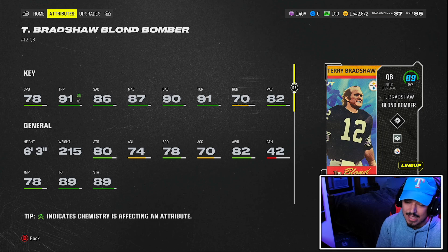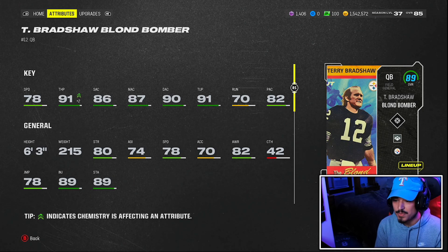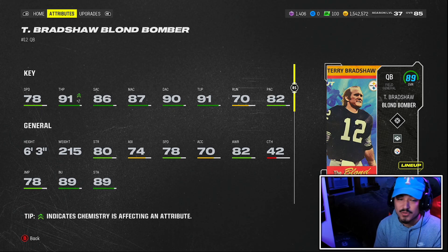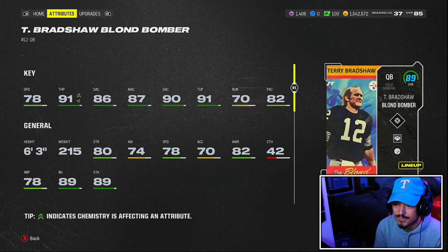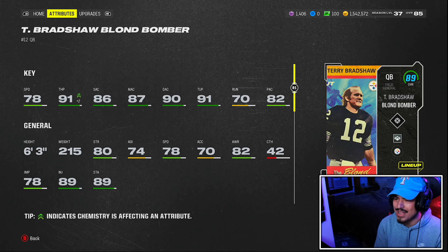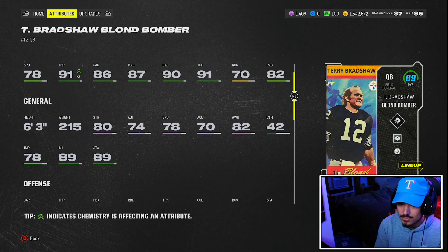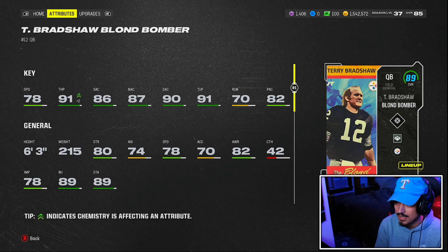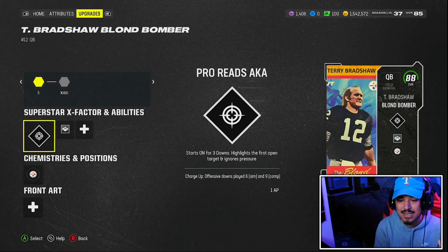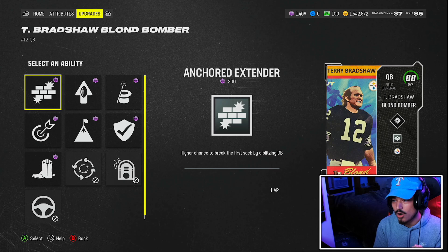78 speed, 70 acceleration — so definitely more of a pocket guy with that acceleration. If you had acceleration to match the speed, this card might be able to roll out pretty well. I felt it for the first time on the Jameis Winston card — acceleration does matter as far as rolling out. But good accuracy stats, good throw power. This is probably what Aaron Rodgers' stats maybe should have looked like to me. Terry Bradshaw's 91 throw power is really nice. However, on these pocket quarterbacks, EA is not giving them any abilities that really make them worth it over a guy like Vic or Warren Moon.